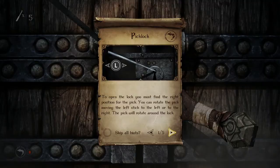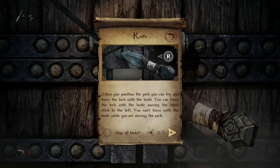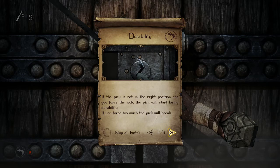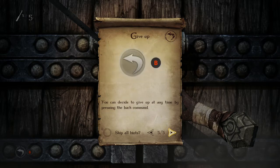Now we get to try and pick its lock. To open the lock, you must find the right position for the pick. You can rotate the pick by moving the left stick to the left or to the right. The pick will rotate around the lock. When you position the pick, you can try and force the lock with the knife by moving the right stick to the left. You can't force with the knife while you are moving the pick. When forced, the lock will start rotating. Depending on the pick position, the lock will rotate more or less. When you find the right position for the pick, force with the knife and the lock will open. If the pick is not in the right position and you force the lock, the pick will start losing durability. If you force too much, the pick will break. You can decide to give up at any time by pressing the back command.